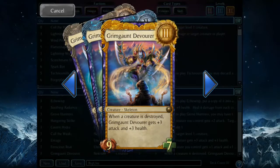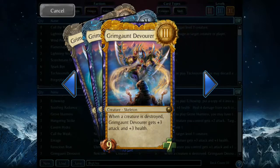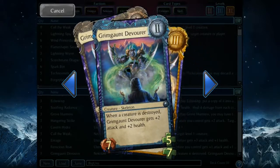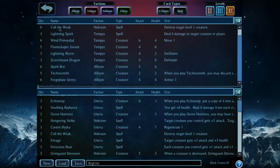The Grimgaunt Devourer is an awesome card, and it's been awesome since day one. They haven't really done any tuning on it as far as I can tell, so I thought why not base the deck around this guy. A quick explanation of the different factions — we can do a filter here. There's our card collection up in the top frame. We want to look at all the Necrium cards.